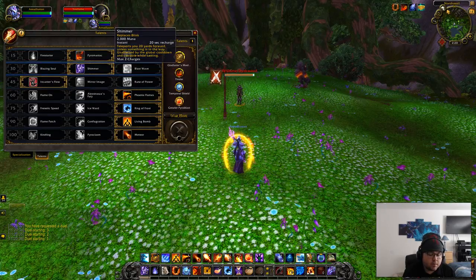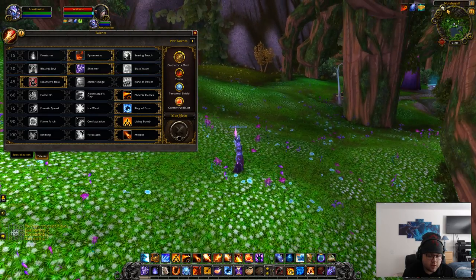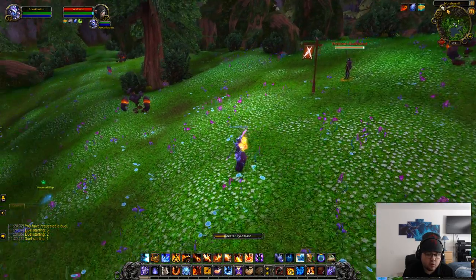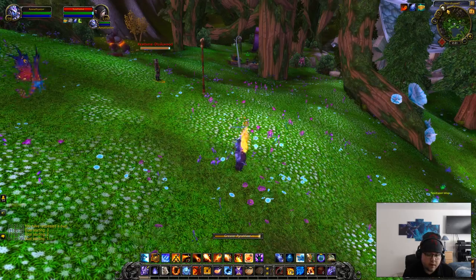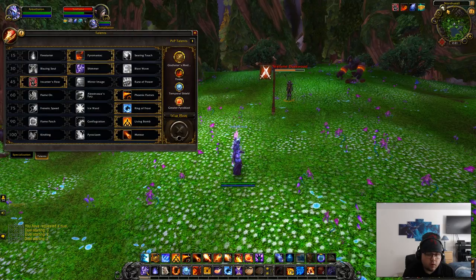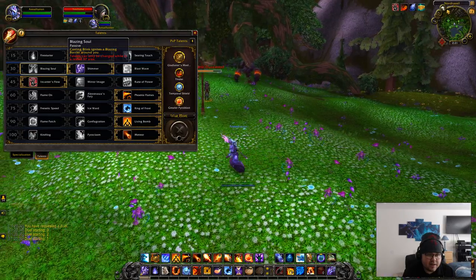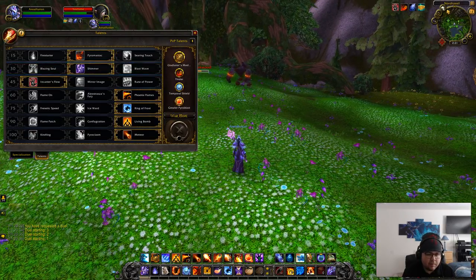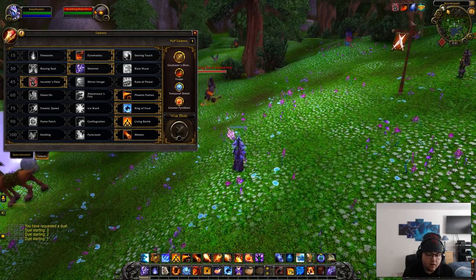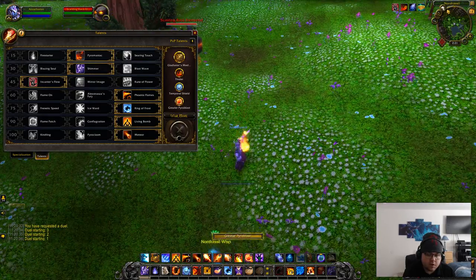Next I would go with shimmer, simply due to the fact that you get two blinks. If you're being jumped on in the middle of casting and you don't want to get interrupted, you can just go ahead and blink through that and might actually get your cast off. Overall it's a very useful talent. If a melee gets close to you while you're in the middle of a cast, you just blink away and you might get your cast off.